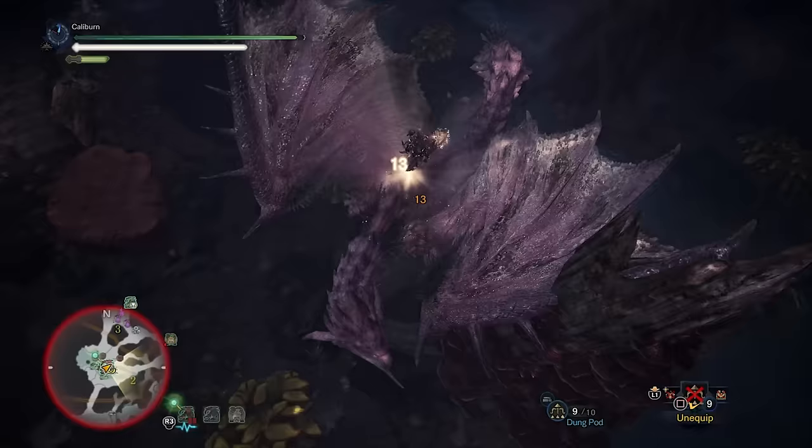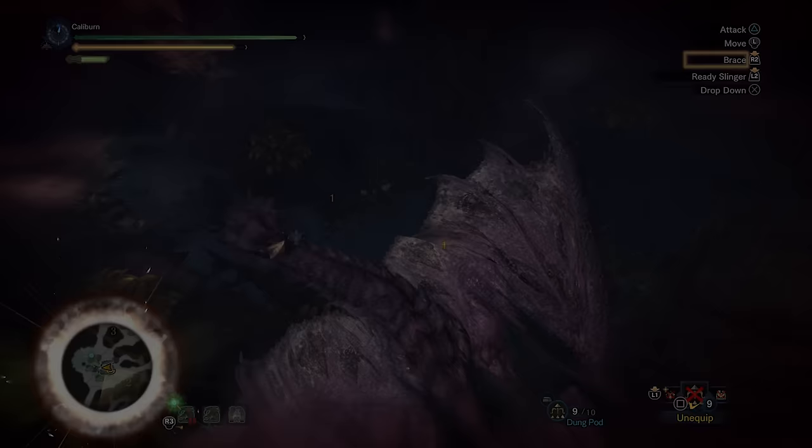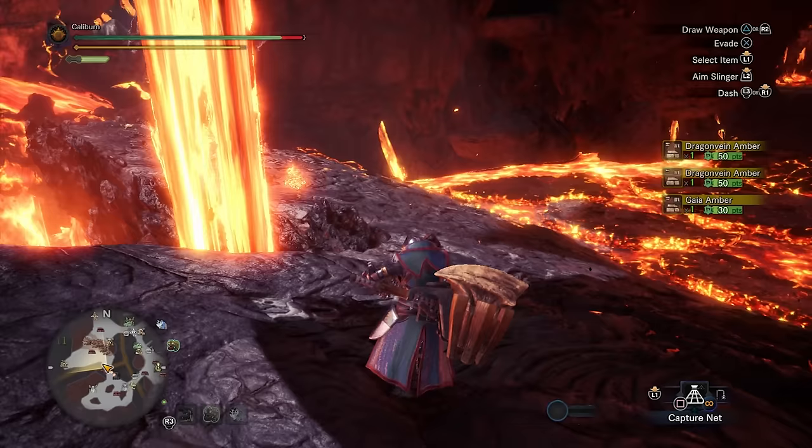Decorations are randomized, but non-elemental boost is fairly common, so you'll likely get one eventually. If you manage to get a Rathian Spike Plus from your hunt, you can also forge your Palico a new weapon — forge the Feline Rathian Rapier Alpha, but you shouldn't go too far out of your way for it. Unfortunately, hammers can't cut tails, so getting this from a tail carve isn't feasible. You'll have to get it as a quest reward.